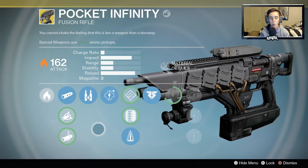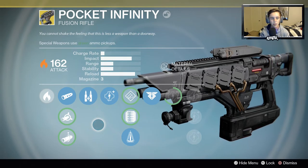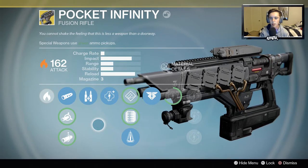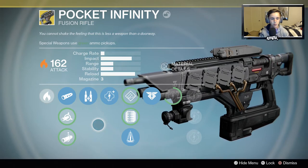Now they drop in Year One exotic engrams, if I'm not mistaken. This thing in Year One was a beast for a little bit in Crucible — like the Vex Mythoclast — but then they nerfed it to the floor. In its prime it was really good and not many people had it, so it was a very interesting and intimidating weapon. Nowadays no one uses it — this thing is literally forgotten.